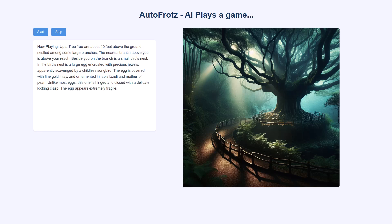Climb tree. You are about ten feet above the ground nestled among some large branches. The nearest branch above you is above your reach. Beside you on the branch is a small bird's nest. In the bird's nest is a large egg encrusted with precious jewels, apparently scavenged by a childless songbird. The egg is covered with fine gold inlay and ornamented in lapis lazuli and mother of pearl. Unlike most eggs, this one is hinged and closed with a delicate-looking clasp. The egg appears extremely fragile.